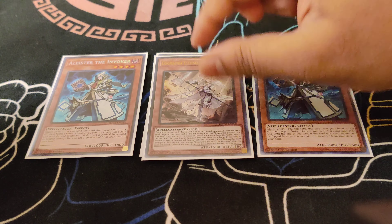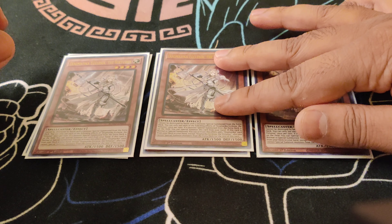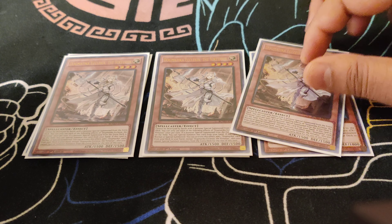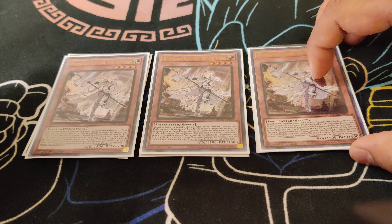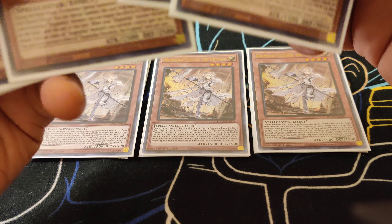For the Dogmatica package, obviously we do play Triple Ecclesia — the card that searches stuff. You also have to keep in mind that this card cannot be attacked by extra deck monsters from your opponent, so it's a pretty good wall at times. It can get beefy with the other Dogmatica card, Fleudelis.